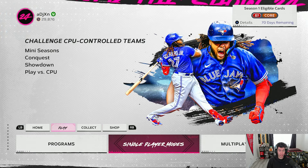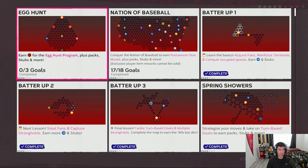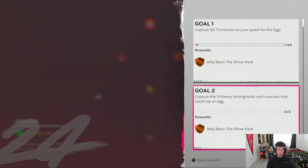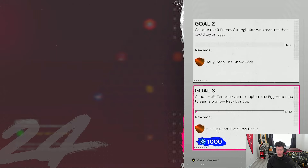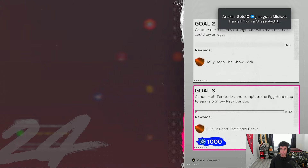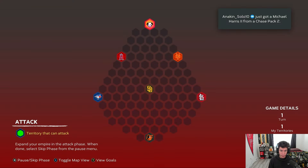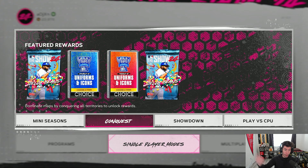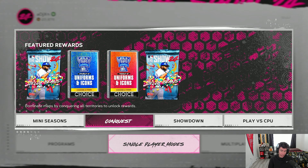Now in Conquest, there is a new Egg Hunt conquest map. The goals include jelly bean packs for capturing 50 territories, more packs for capturing three strongholds with mascots that could lay an egg, and five packs plus 1,000 XP for conquering all territories. There are also hidden packs under the spaces and strongholds, as well as uniform and icon packs and jelly bean packs listed under featured rewards.